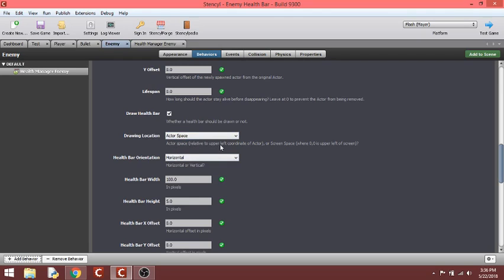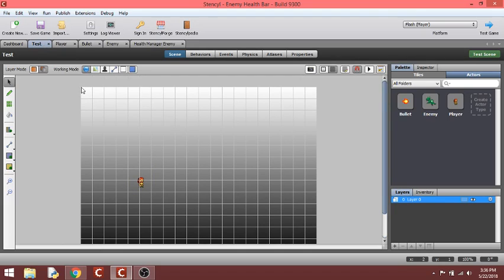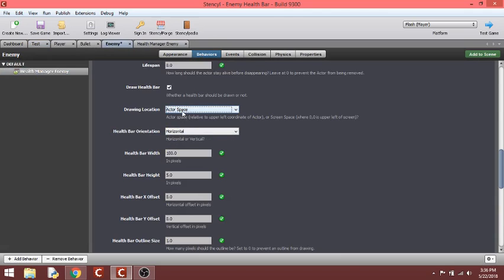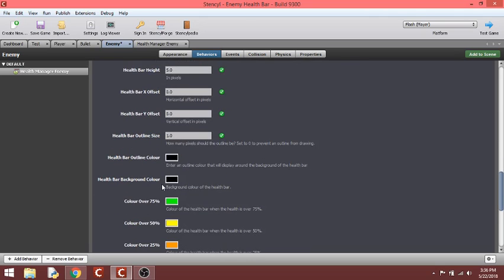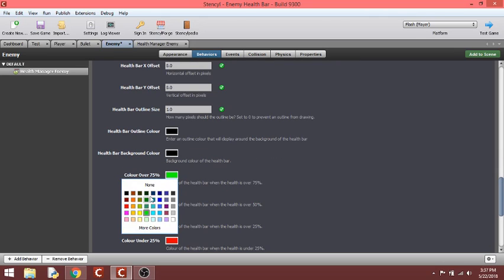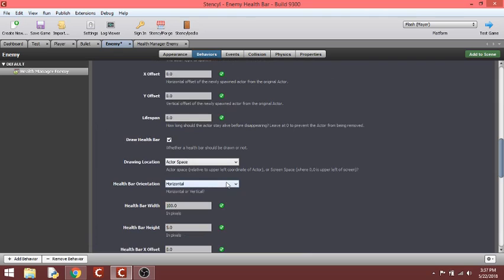For drawing location, choose 'actor space.' Actor space is relative to the upper-left coordinate of the actor, so it draws right above their head. Screen space would be zero-zero over in the corner, so we want actor space. For orientation, you can do horizontal or vertical — above their head is typically better. Health bar width you can leave the same; it works pretty well unless you have bigger characters, in which case you'd want to double it. You can also change your colors — start with red going down, or green going down.